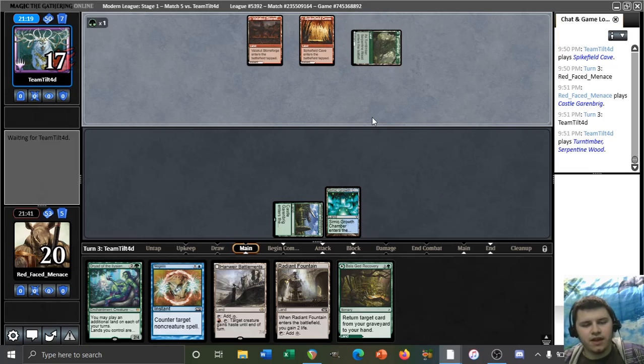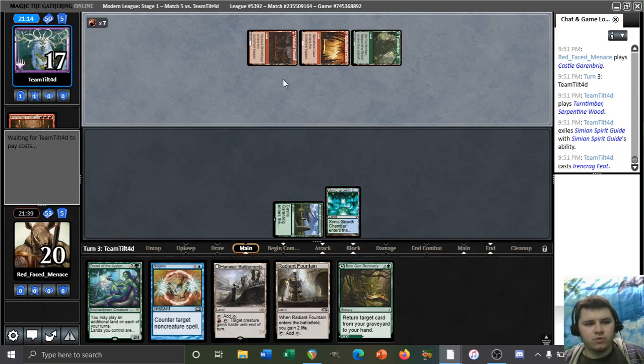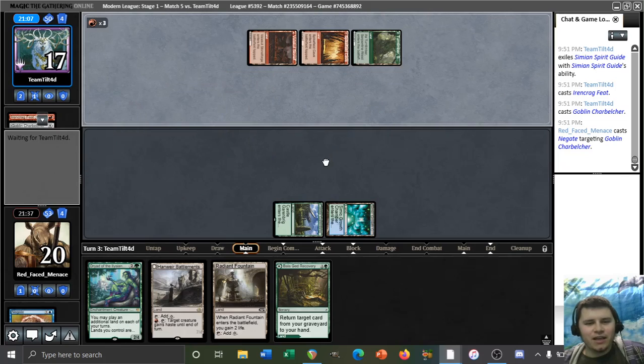Turntimber Symbiosis untapped - okay, our opponent's casting something here. Blood Moon, Simian Spirit Guide - they're going for the Feat. They can only cast one more spell, so let's just negate it. Hey guys, the Negates! They came in clutch! You know how I said I put them in the sideboard specifically for combo matchups like Ad Nauseam? Well, here we are.